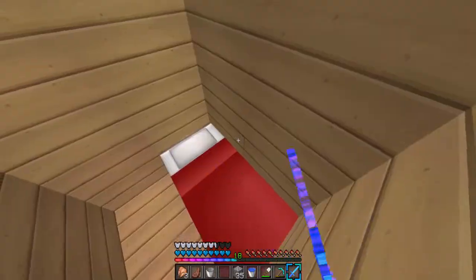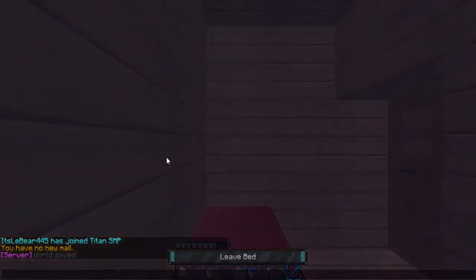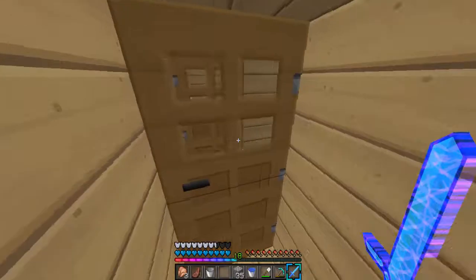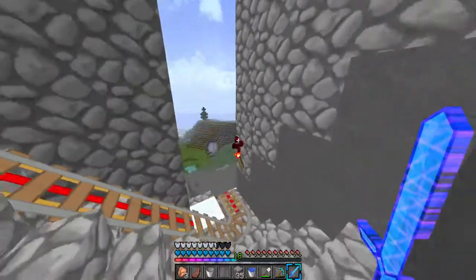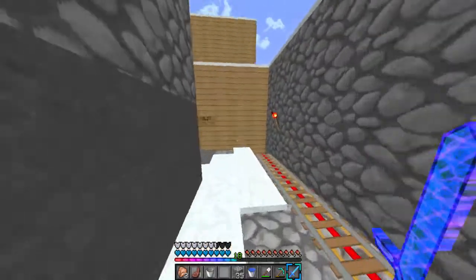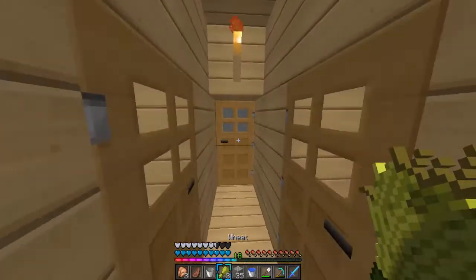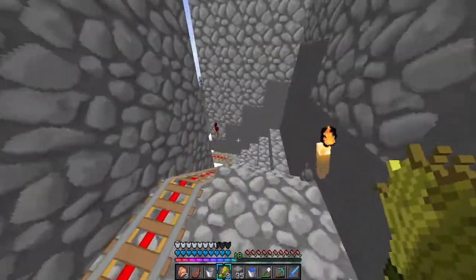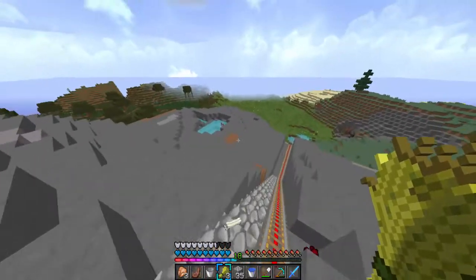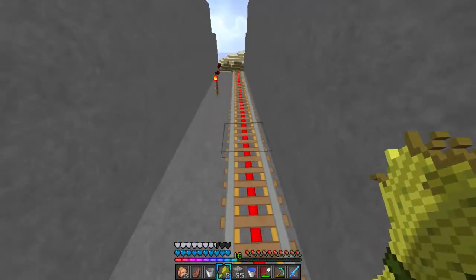Let's go ahead and go to sleep so the mobs don't kill us. We're awake now. What we're gonna do first is try and find some animals that we can get over here. We're gonna need wheat so we can lead the animals. We've got one wheat — actually we have three — so I'm gonna go find the animals and then try and lead them downstairs. This is gonna be quite tricky but it's worth a shot.